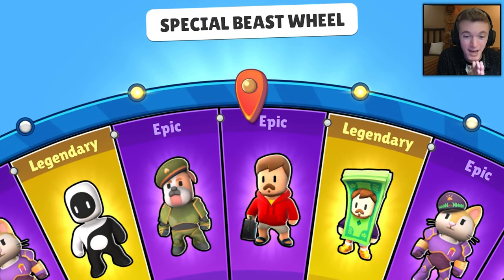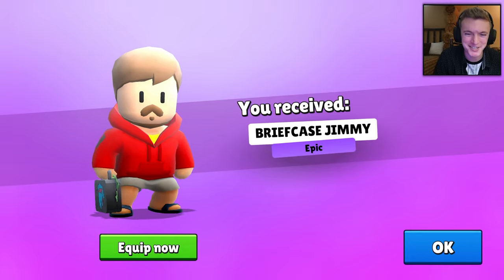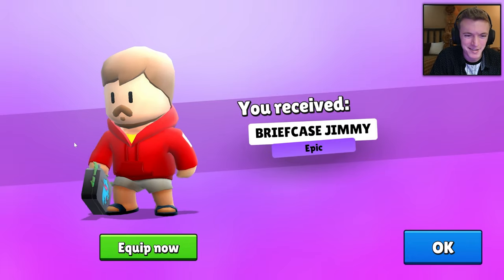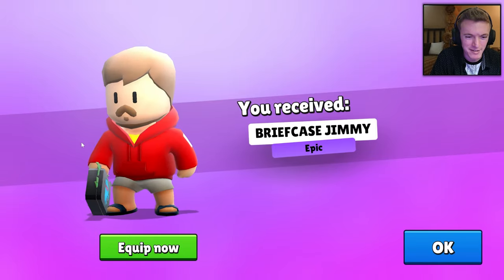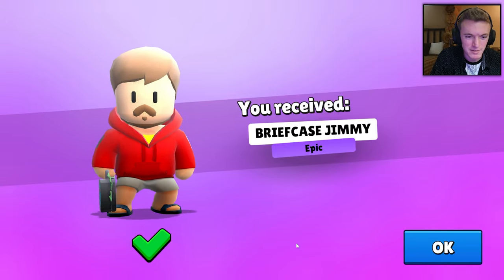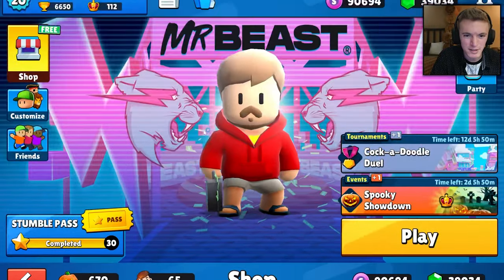There we go! We got the Briefcase Jimmy epic skin. It's Mr. Beast in a red hoodie with a little briefcase full of money, like he gives away in all of his videos. Let's equip that and check it out.